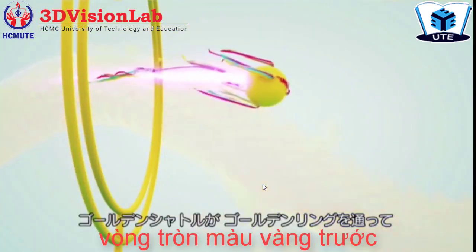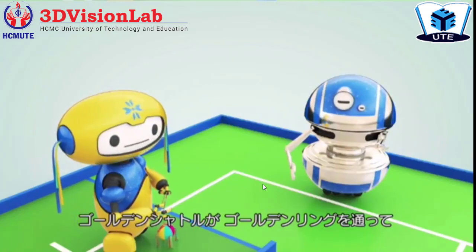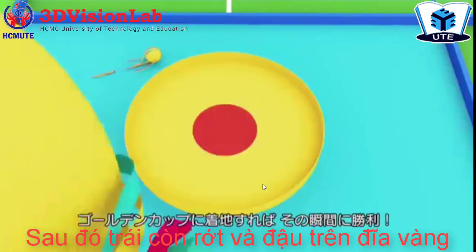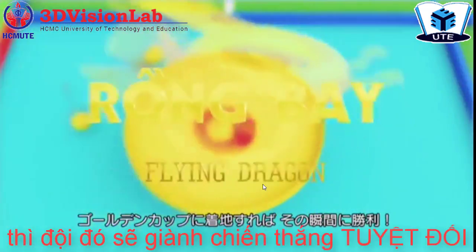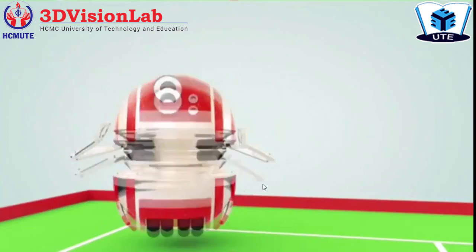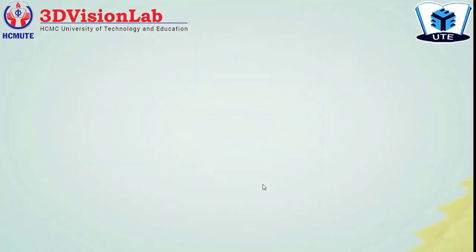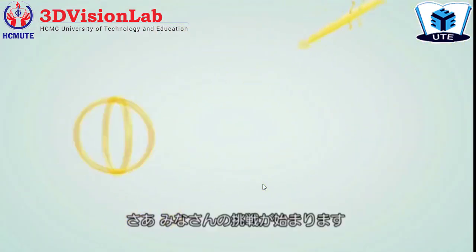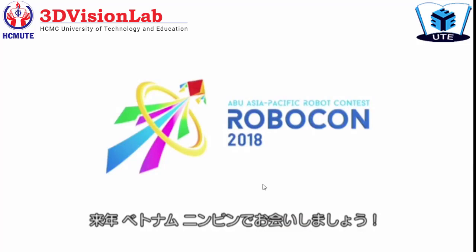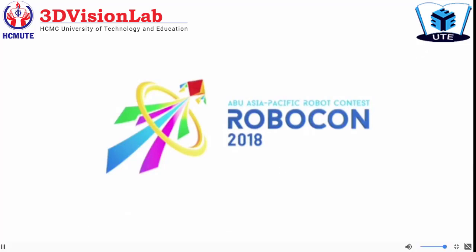The first team to get the shuttlecock through the golden ring and into the golden cock will finish the game with a knockout victory. This is called the flying dragon. Let's get tracking and build some robots! All the best to your teams and see you soon at ABU Robocon 2018 in Ninh Binh, Vietnam.